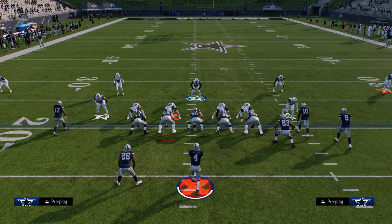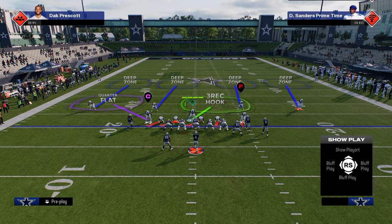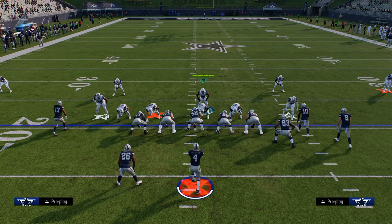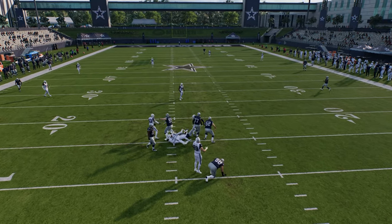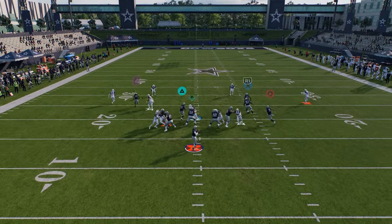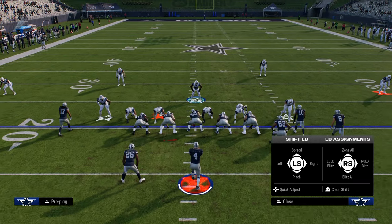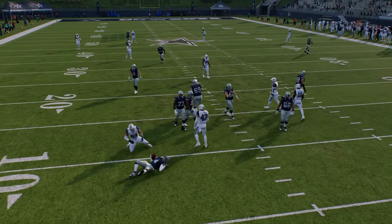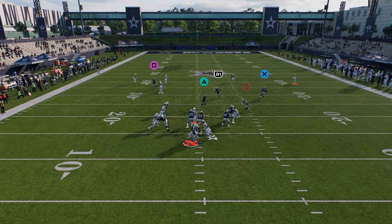Another Sin 5 variant sends pressure off the right side. Shift to the left, blitz the linebacker on the right side of the screen, slant your defensive line to the left like you're running an A-gap rush, then QB contain. You can either get the edge rush from the contain or a loop from the defensive tackle. You don't even have to slant the line to the left — you can just blitz the linebacker and keep everything the same. That gives you really clean pressure, and sometimes you get an A-gap out of it too.